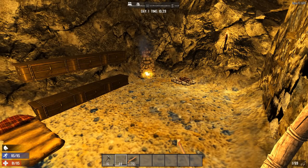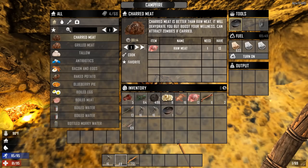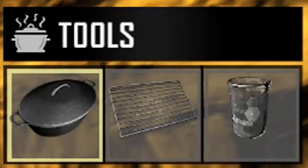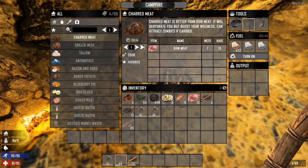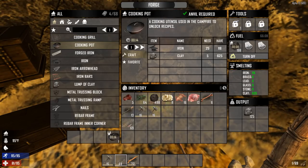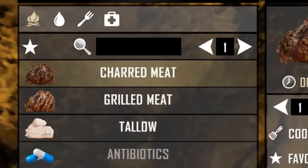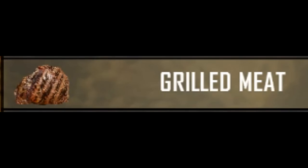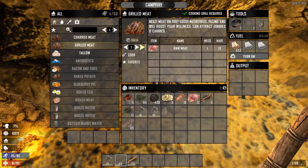You're back at your base and you are ready to cook your hard-earned meat. First of all, don't use your coal as a fuel — use your wood instead. Believe me, you're gonna need your coal for the gunpowder later on. Take a look at your right upper corner — these are the tools for making food. This is a cooking pot and this is a cooking grill. Cooking grill gives better food recipes. Both of them can be made in a forge. When you craft them, place them in the right spot. Now some options turned up — look at this: grilled meat. Like the description says, it's nutritious, filling, and will boost your wellness. If you're starting out, I would recommend you to make some grilled meat.